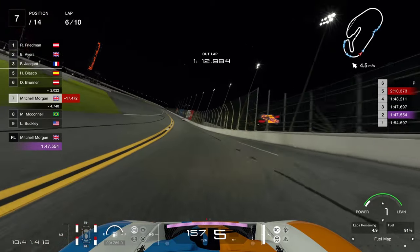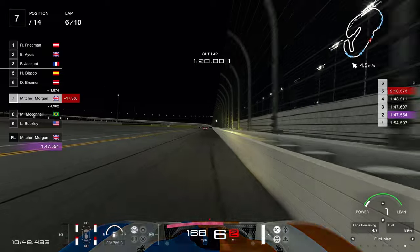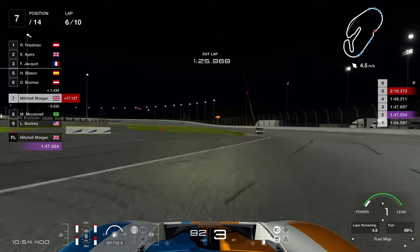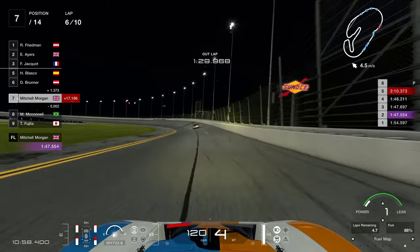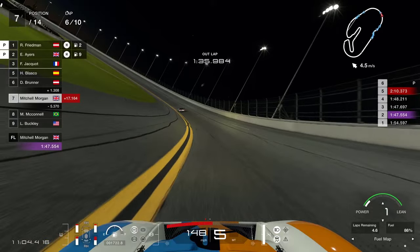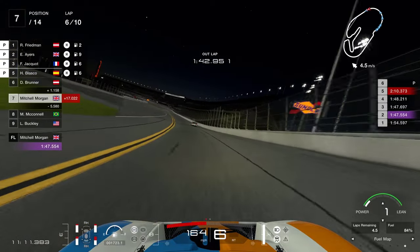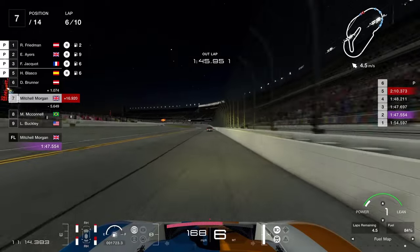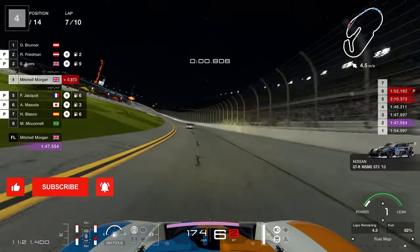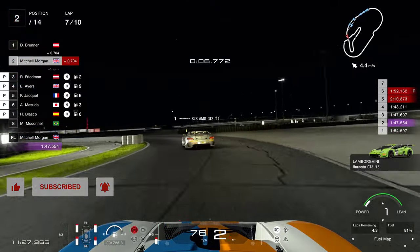We're in seventh place at the moment but there are quite a few cars that are going to need to pit, so we're really only racing the silver Mercedes in front and do not need to worry about any of the other cars. That was probably one of the best bus stops I've done so far, though we were still right over on the grass on the exit. A number of cars are now pitting — first, second, third and fifth place runners are all in. Hopefully we'll be able to jump them and get past the pit exit before they come out so we don't have to do any more overtakes.